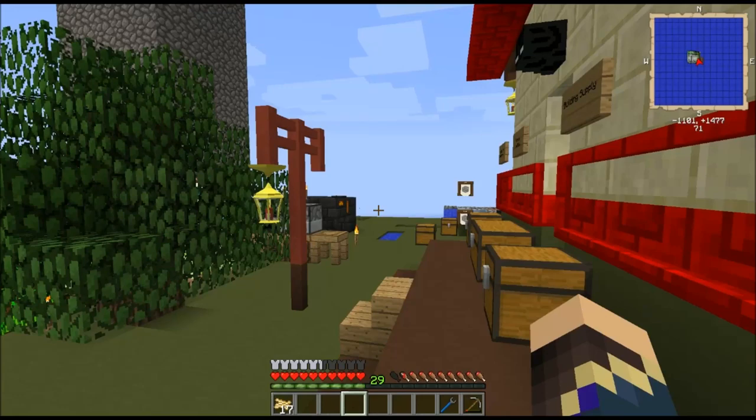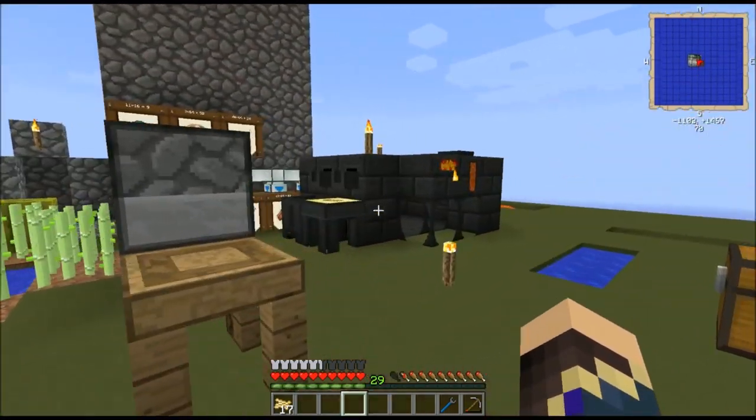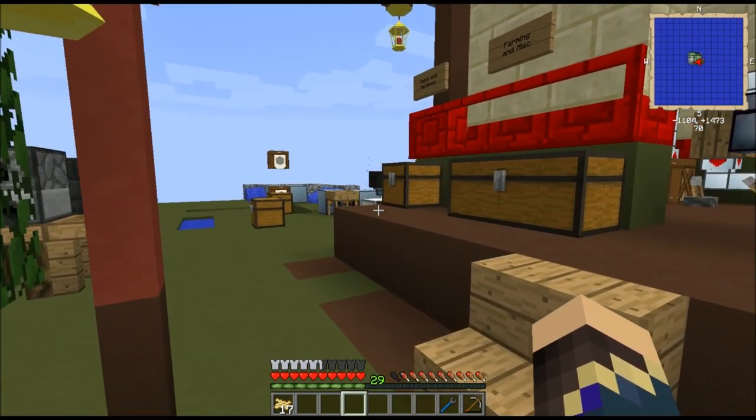Good day, Minecraftians! This is PurpleMentat, bringing you Episode 6 of My Agrarian Skies Hardcore Quest Let's Play. This game pack by Jaded Cat is available on the Feed the Beast launcher. Let's go over what we did last time.